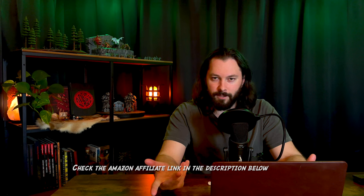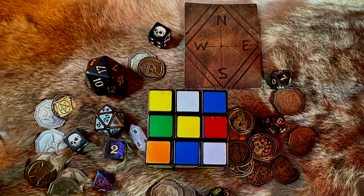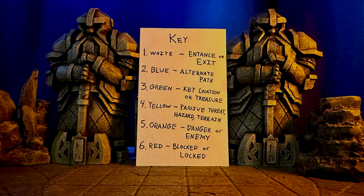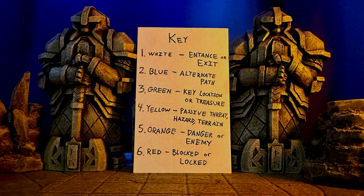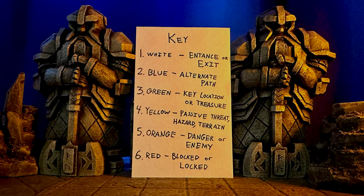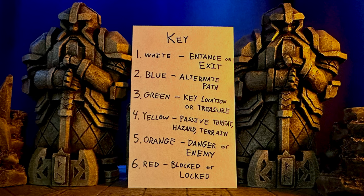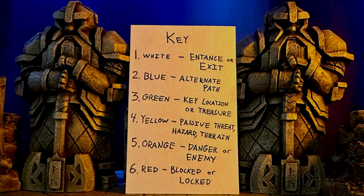Or 9d6 if you don't have one. Basically, the way this works is you take your unsolved Rubik's Cube and you roll it like a d6. The colors that show at the top determine the types of rooms your dungeon should have and where those rooms should be. White means an open path or entrance/exit area. Blue means an alternative path. Green is some sort of key destination or treasure. Yellow is a passive threat or hazard. Orange is a clear danger or an enemy that converges on you if you enter it. And red is blocked, locked, or impassable by normal means. Additionally, each of the nine squares on the Rubik's Cube tells you which direction each of the rooms is located, similar to a compass.